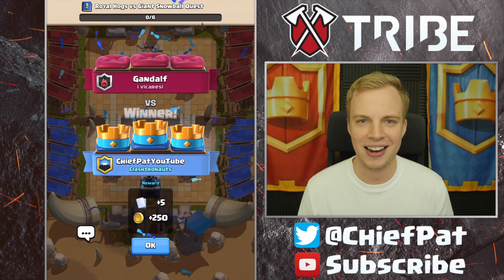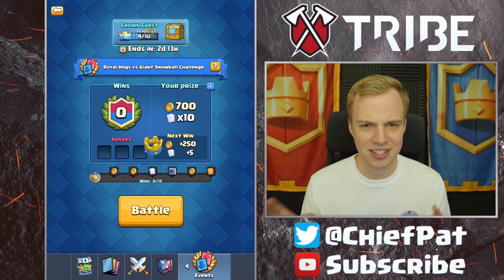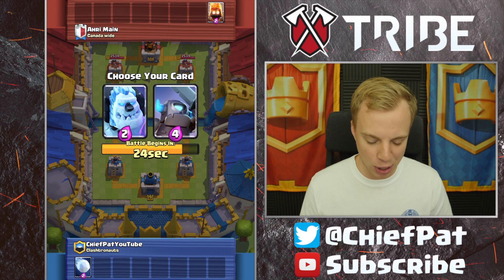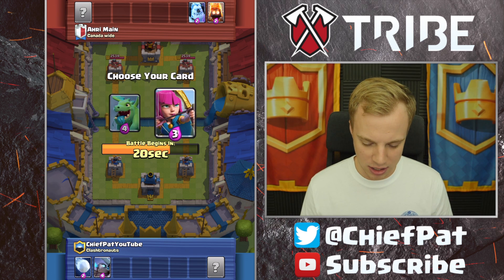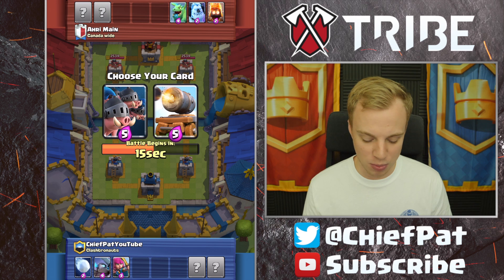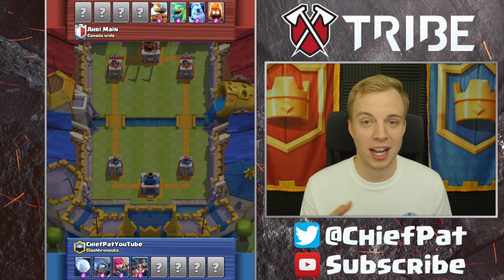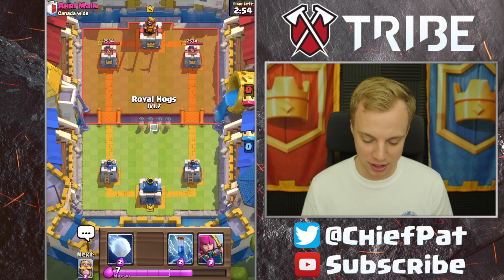I didn't have royal hogs or the giant snowball inside of that one — a little unfortunate. I thought you drafted one or the other, but I guess one person can get both. They are both inside of the challenge. Let's pick up the giant snowball now and see if we can make it work. I'm going to take the mini P.E.K.K.A. — although the ice golem is a beastly unit. I'll take the archers as well. They did change the draft to where it's more even now. That was a terrible play because I already gave them fire spirits and baby dragon, which does splash damage against our little piglets.